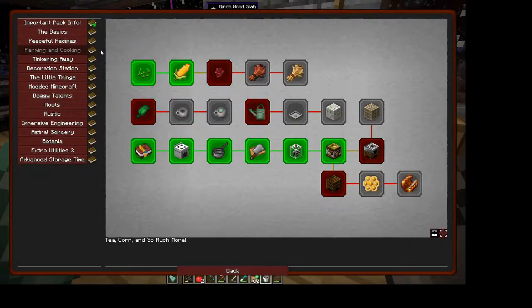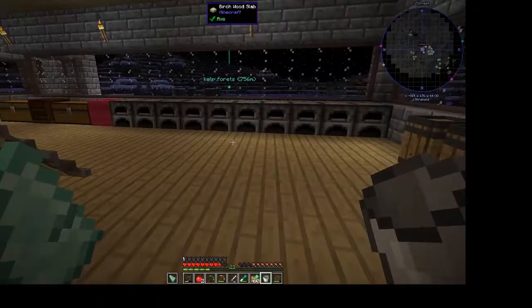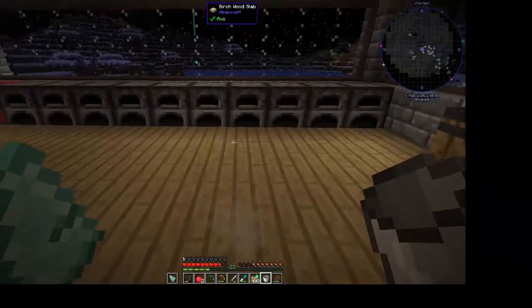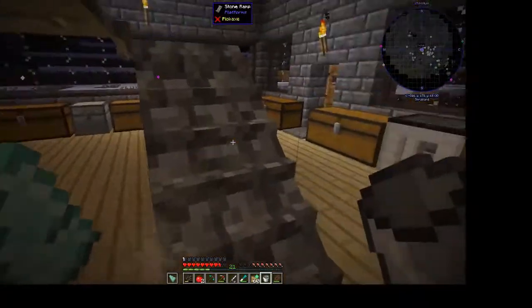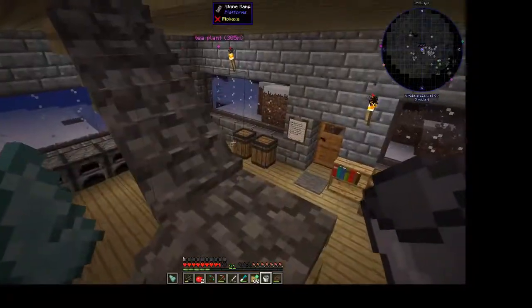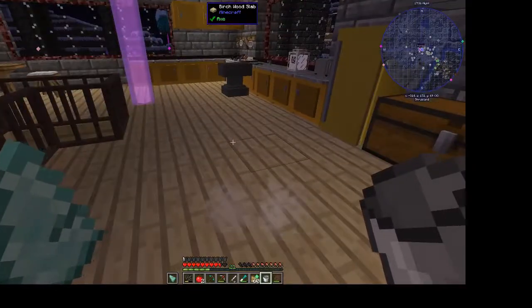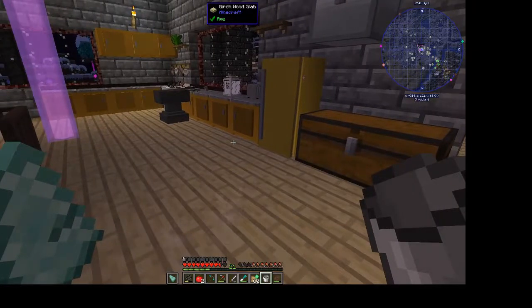I also mentioned I wanted to install Journey Map, which is another map mod — you've probably noticed that circle in the top right-hand corner. The antique map that came with the game is fine, but you need it on your hotbar and if you're not looking at it you can't see where you're going. Journey Map is much more flexible — you have the map in the top right-hand corner and the default key is J, which gives you a full map.